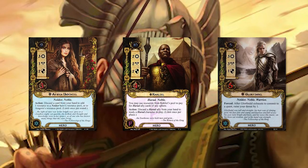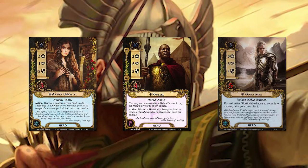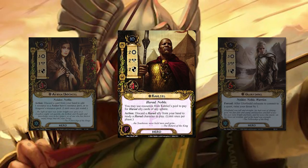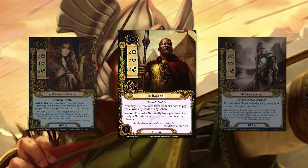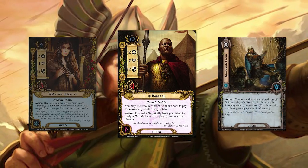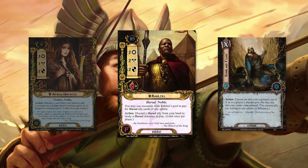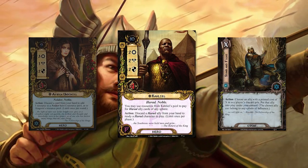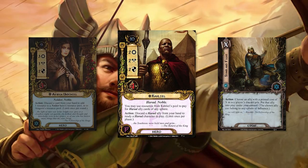The gimmick of this deck is to use Kayil's ability: discard a Harad ally card from your hand to ready a Harad character in play, limit once per phase. And the Spirit event Stand and Fight — it costs X. Choose an ally with a printed cost of X in any player's discard pile and put that ally into play under your control. It can belong to any sphere.